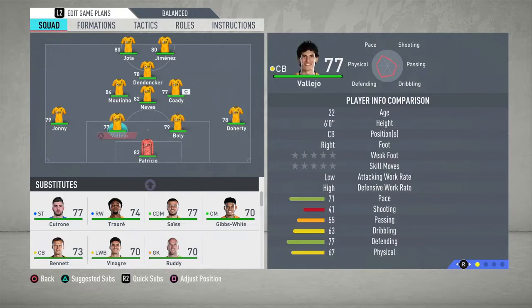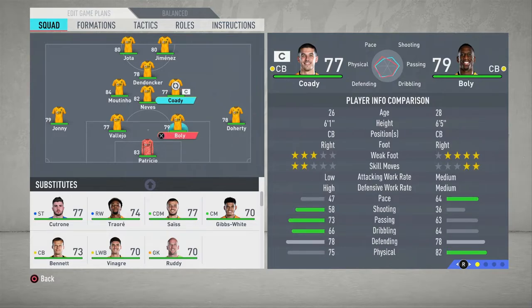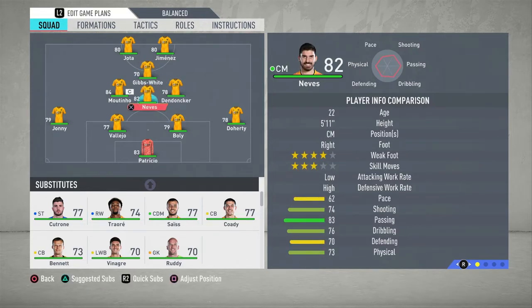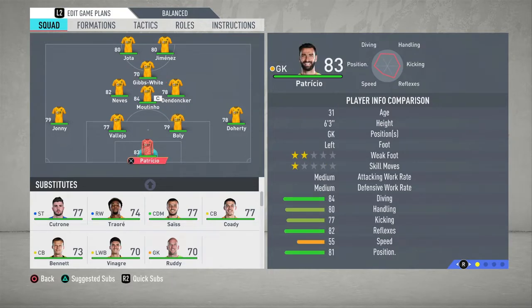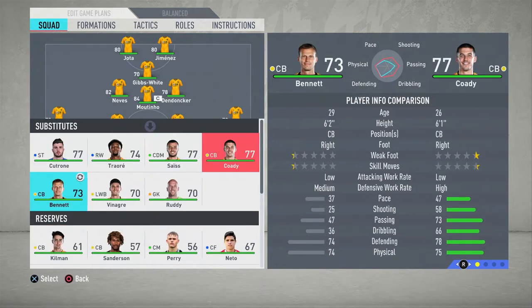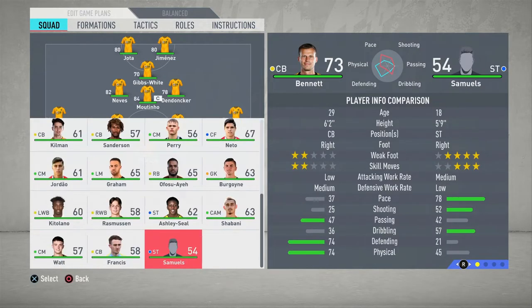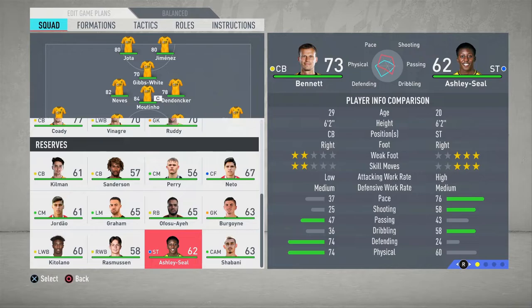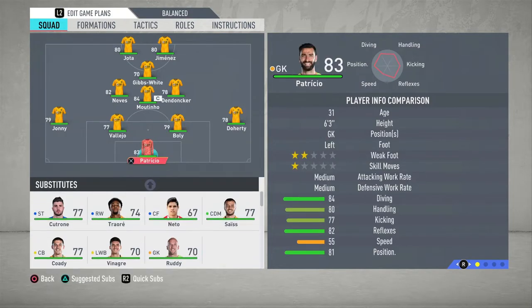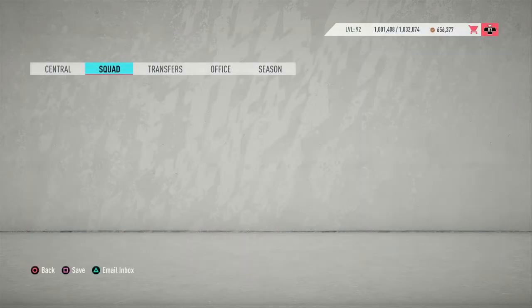Going back to the squad — we've got Jonny, Boly, Coady. Cody will probably be the one that comes out of the side. I'll put Gibbs-White in there and Dendoncker there, so the team will look something like that. Positions wise — maybe a right back, left back, another center mid or a CAM, or possibly a striker. I'll rotate and put Neto in there as he's the only center forward we have.